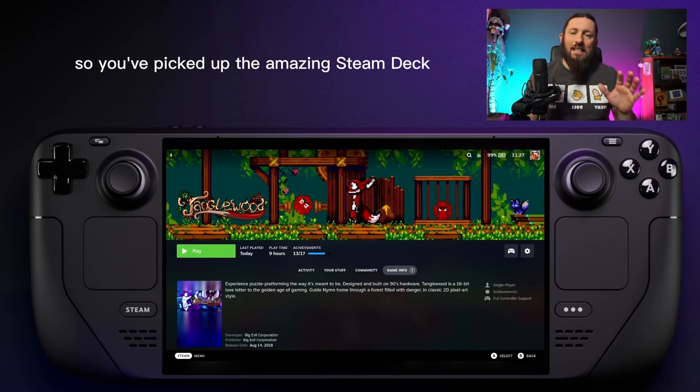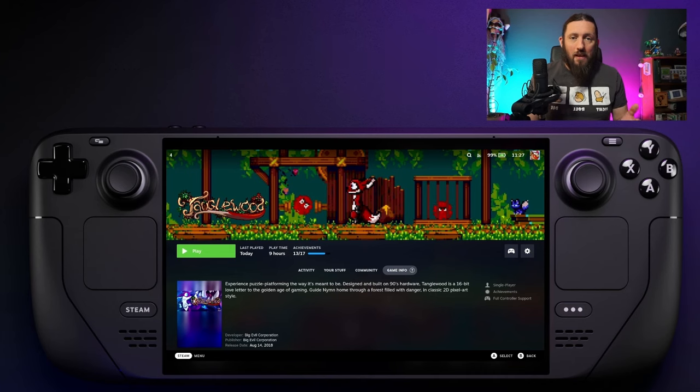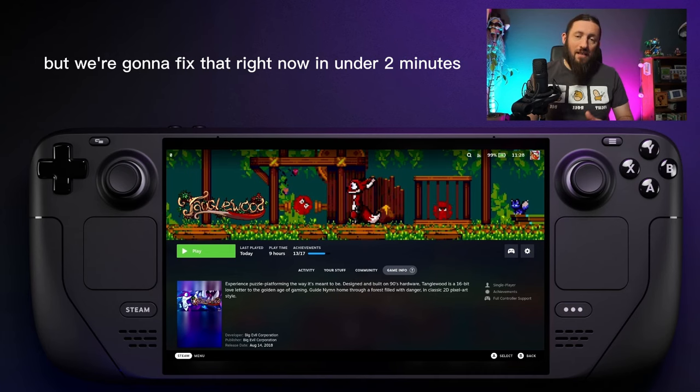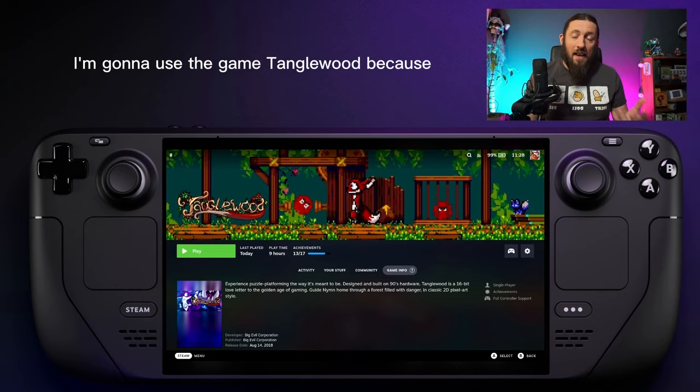So you've picked up the Steam Deck and you want to play some awesome indie games, but you have a problem where the game just will not run — but we're going to fix that right now in under two minutes. Super easy to fix. Let's get on with it. I'm going to use the game Tanglewood.